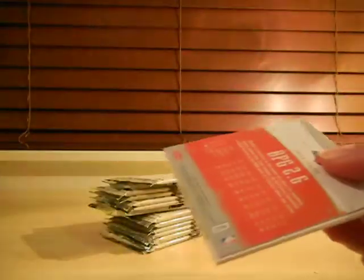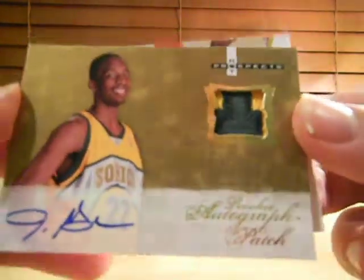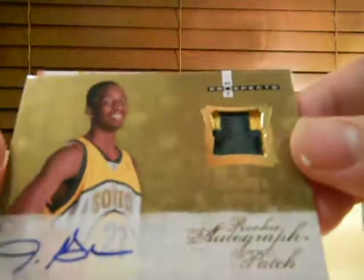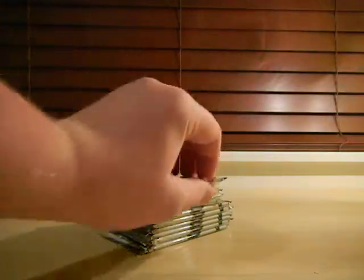Looks like we've got our rookie patch on. Oh — wrong Sonic! Jeff Green. Not the worst card you could get, but still. Rookie patch auto on Jeff Green, number six out of 399. Everything's early in this. So that's the Rookie Patch Auto out of the way for that.